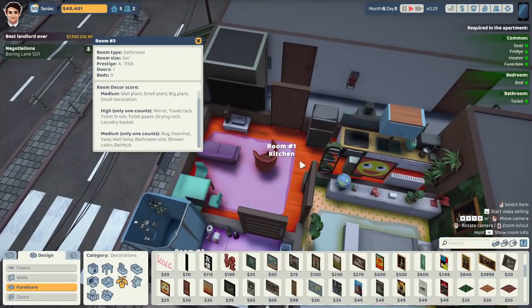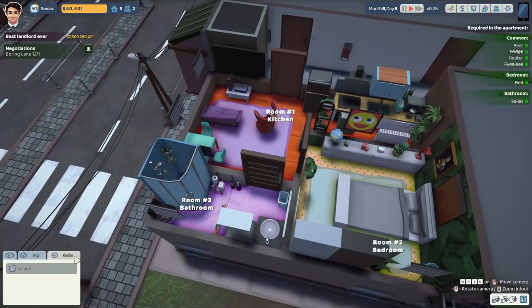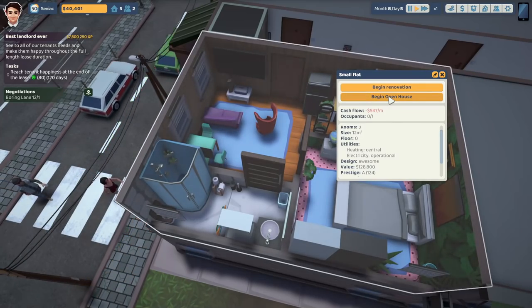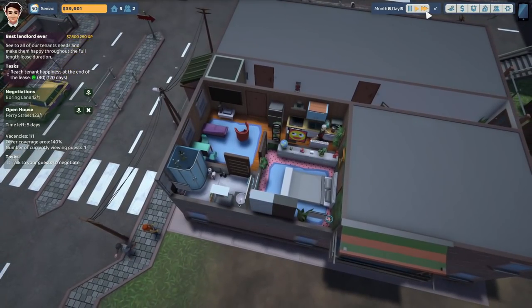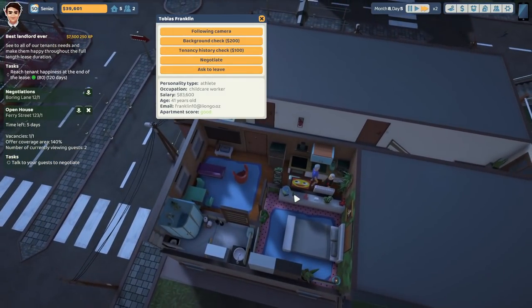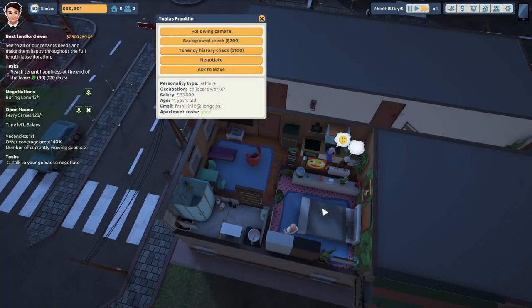Bathroom is 153 — that's good. Kitchen 207. Where does that average out? One, two, four — see that's good, that's real good. Beginning the open house on this place, see what we can get done. Good straight away!